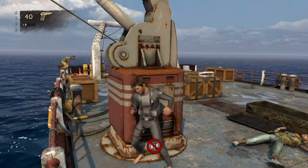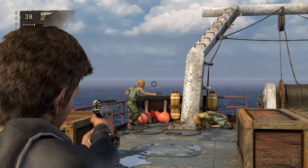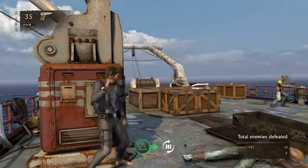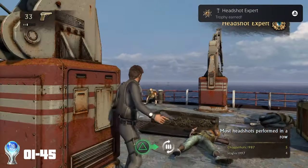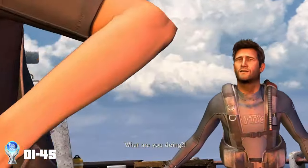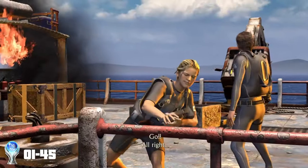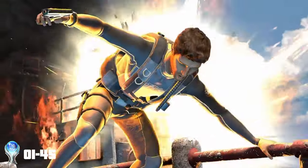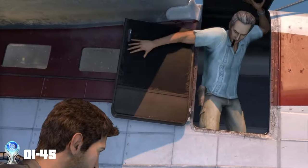After a couple of whiffed shots, we then surprisingly popped five heads in a row for the first trophy of the game: Headshot Expert. The boat then gets set alight. Nathan and Alina, who is filming the whole thing for some network show or something, have to dive overboard, but luckily for them, Sully has arrived to save the day.